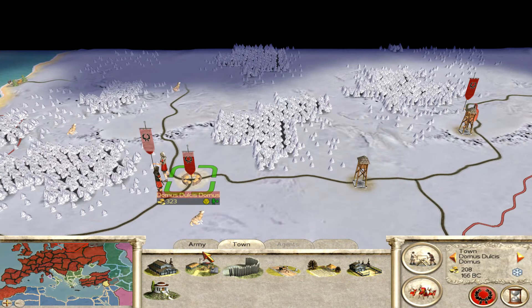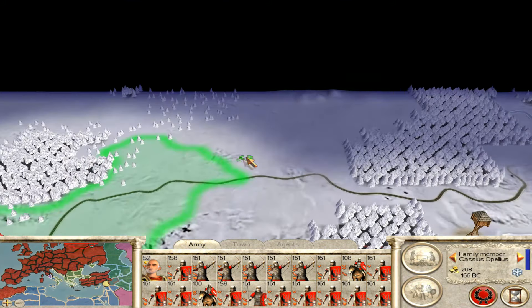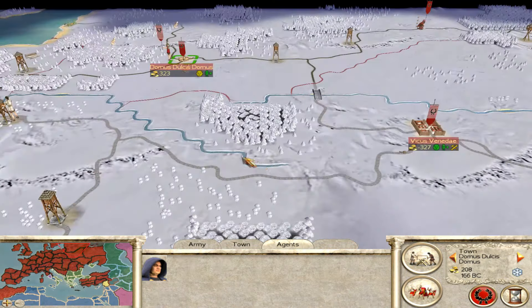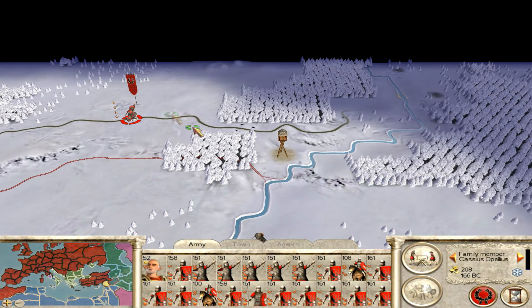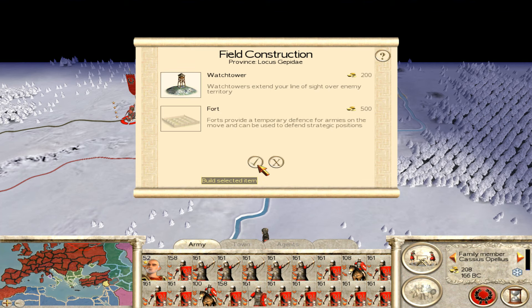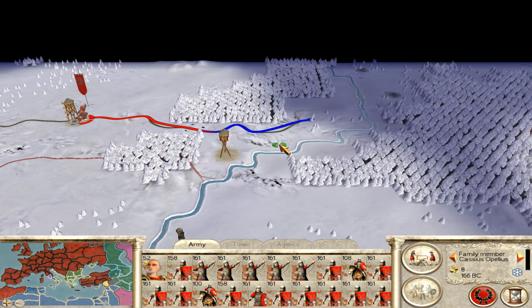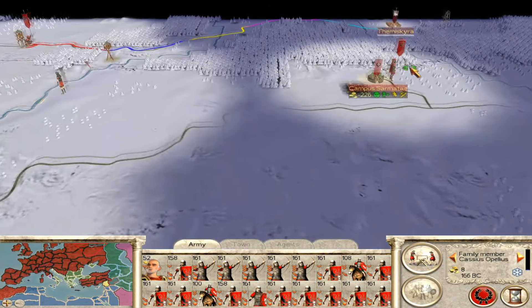Back up yonder - our army's been decimated by the blooming rebellions. You get in there trying to improve the happiness. Why not while we're here, because apparently this tower says it's hard but it's not. Then we're gonna head off up to there - one, two, three, four, five turns.